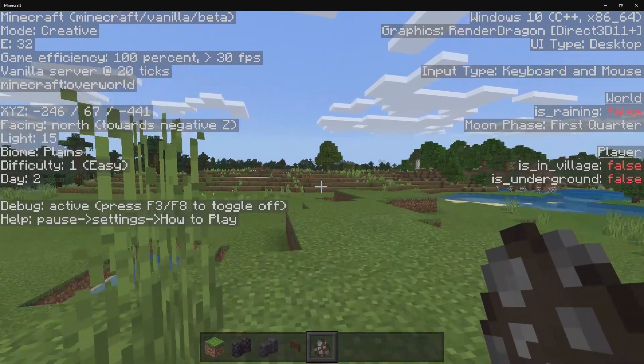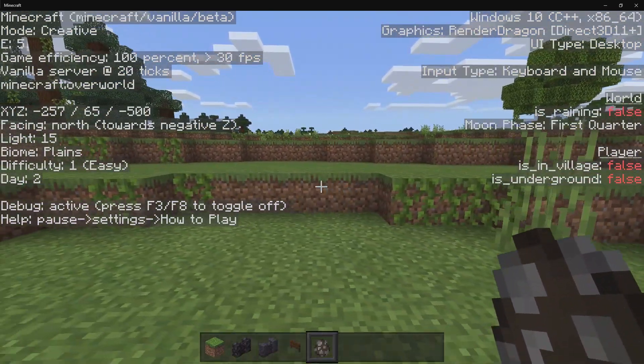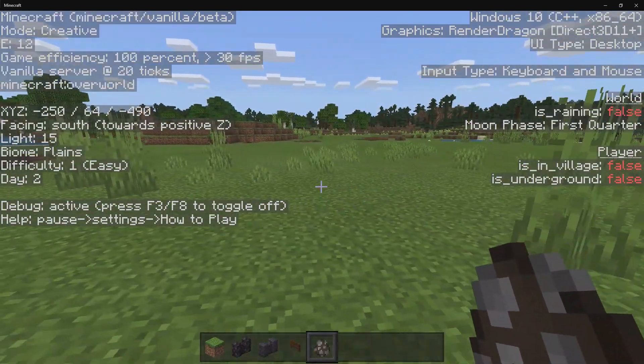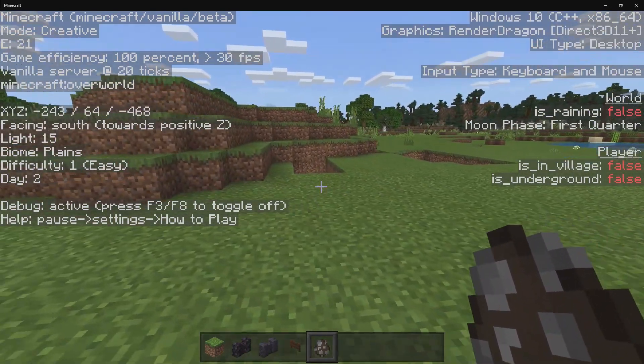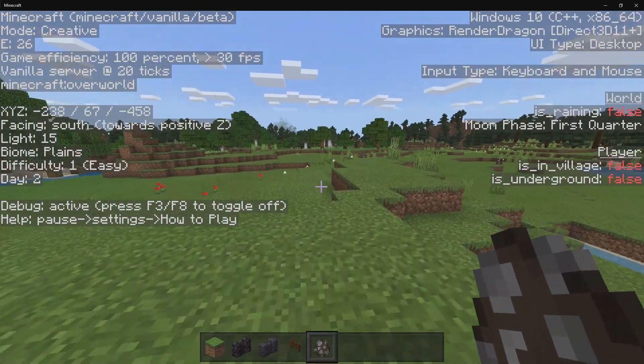Then we have the game efficiency, which is running at 100%, 30 FPS. We have the vanilla server, which is at 20 ticks. Next up is going to be the dimension. Right now we're inside the overworld, and obviously if I were to switch it over to the nether, or if I were to go to the end, then that would actually display what dimension that you're in.